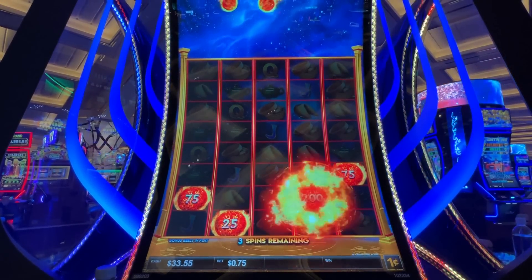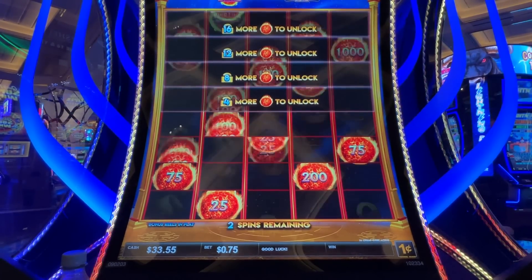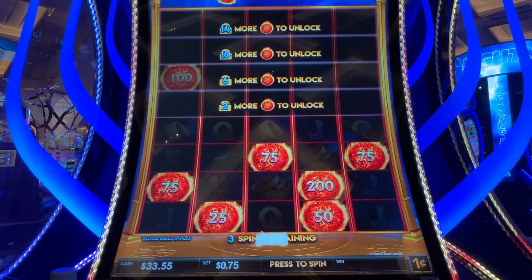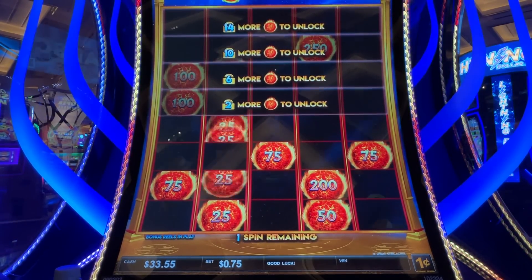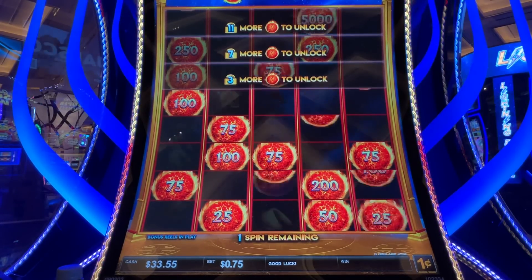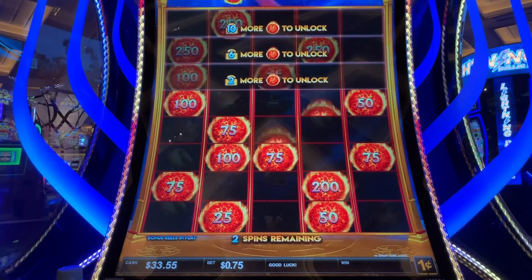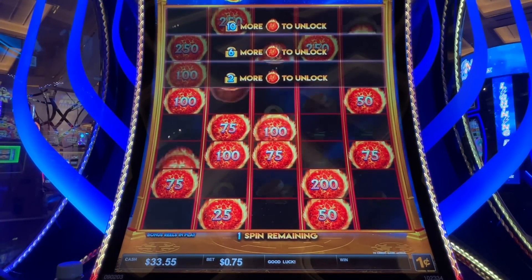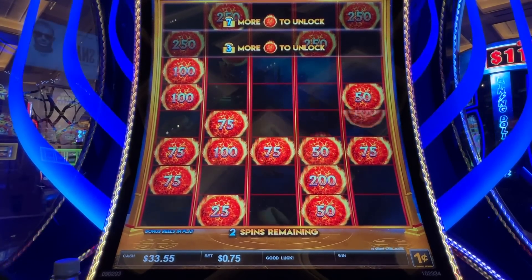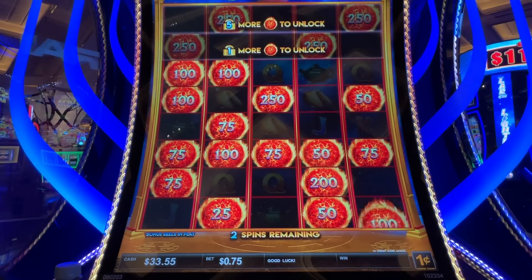All right, can we work our way to the top? Lori Luckbox played this game — you can get a re-trigger in the hold and spin; there's a special symbol for that. Come on, we're only on pennies here, minimum bet. We can work our way to the top — it's not like you're gonna unlock anything big up there; look at that, only five bucks up there. Where's that re-trigger?